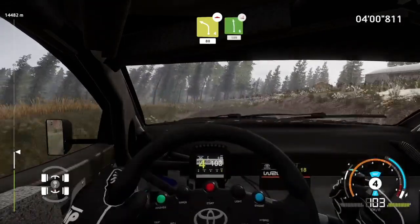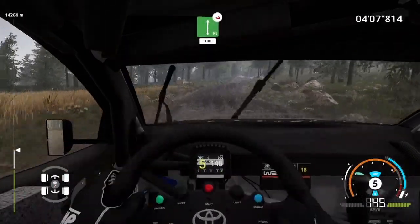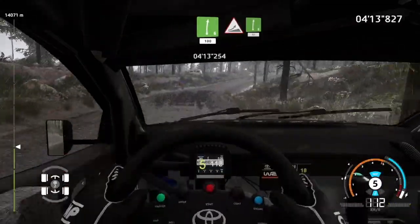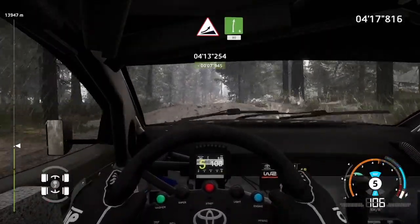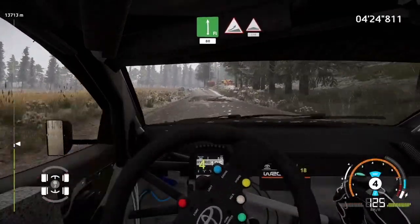Left 6, over jump, keep left, 100. Flat right, over jump, keep in, 100. Keep in 100, right 6, keep in, 100. Jump, keep right, for right 6, 80. Pressed, into flat left, keep left, 80. Jump, keep right, into box, 150.